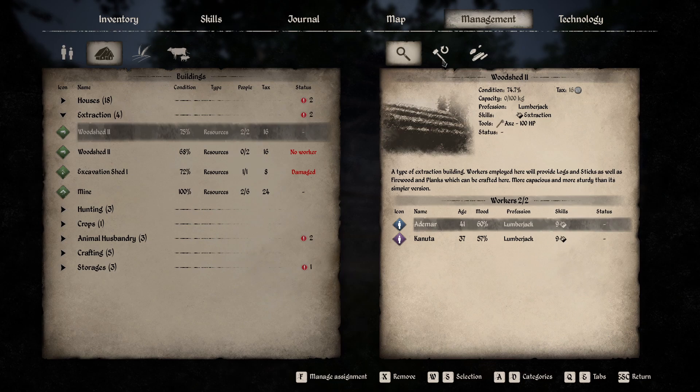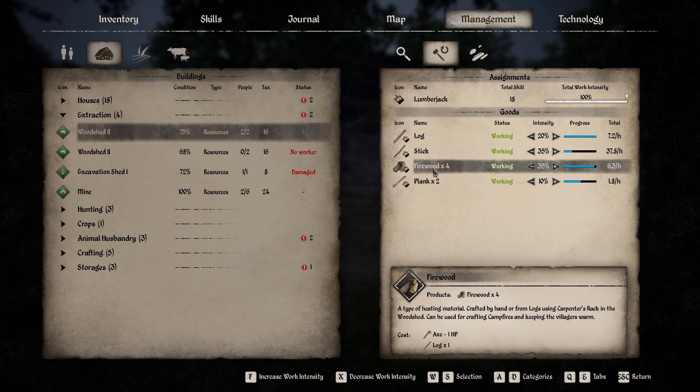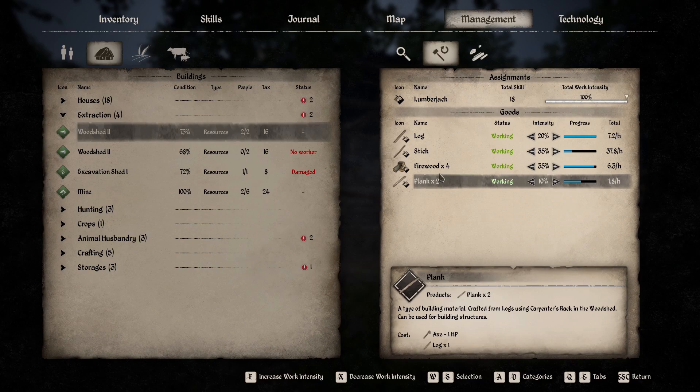You can also go in and click the assignments tab — the hammer with the circle above it. With log highlighted, you can see at the bottom it costs five hit points per log — it produces one log at five hit points per log. So that stone axe is going to produce 20 logs before it breaks and has to be replaced. If you go down to firewood, it requires one log to produce four firewood, but it only uses one hit point on the axe. So the axe is going to last longer when producing firewood than when chopping down trees. Planks are also one hit point, but we're not talking about planks right now.